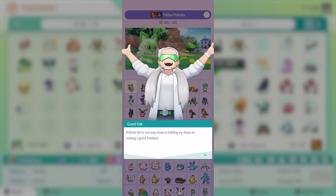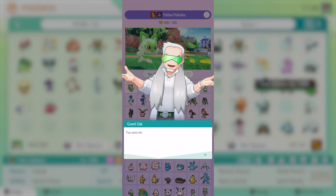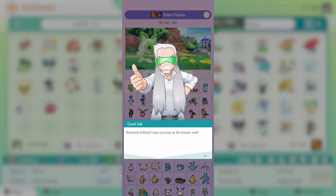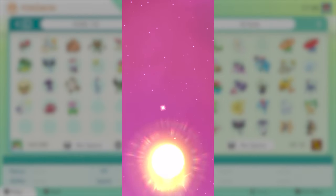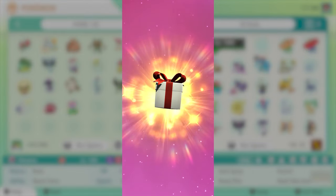After completing all three, you'll get a message from Professor Jacq: 'We're one step closer to fulfilling my dream of creating a grand Pokedex. I see you've registered every single Pokemon in the Paldea Pokedex, the Kitakami Pokedex, and the Blueberry Academy Pokedex. You are most certainly the right one to entrust with this monumental task. Absolutely brilliant — I hope you keep up the fantastic work.' After that, you're going to receive a mystery gift, which will be the shiny Meloetta.